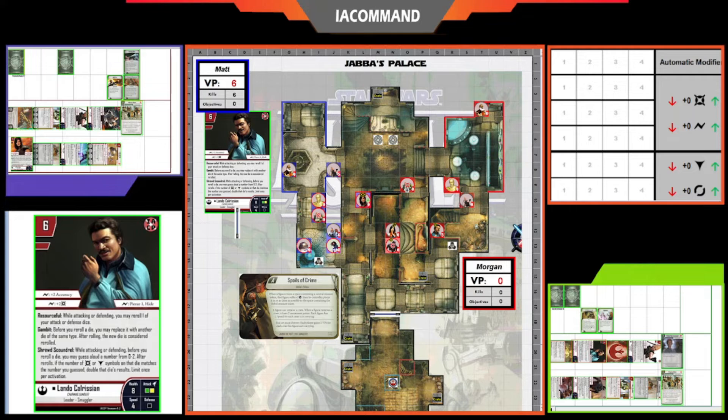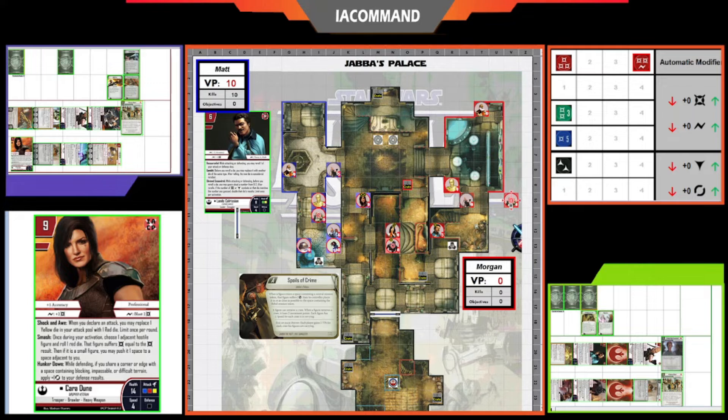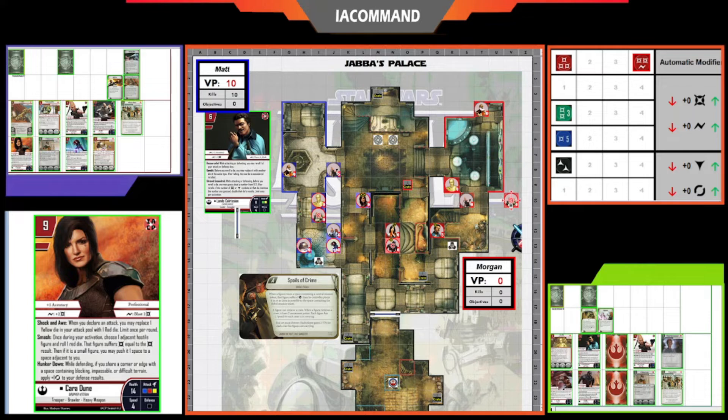Cara Dune activates and takes a shot at Hera, using her new ability Shock and Awe — named by Josh Sanger — which lets her replace her yellow die with a red die once per round. It's a focused attack with a reroll on the red die. That's going to be eight damage on Hera, which finishes her off. Matt takes a pretty decisive lead, killing two figures in the first round. Initiative passes back to Matt for round two.